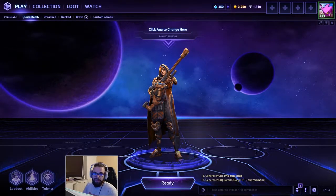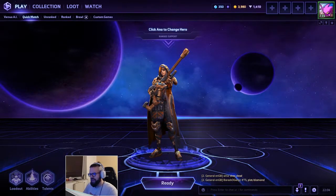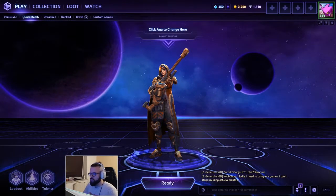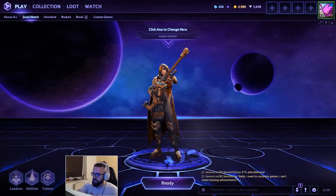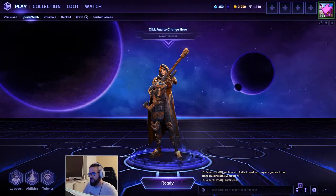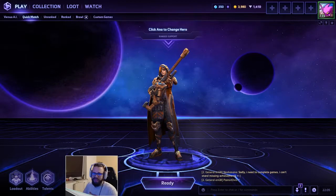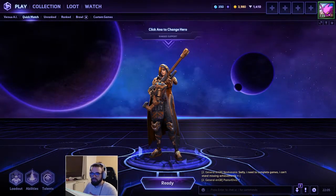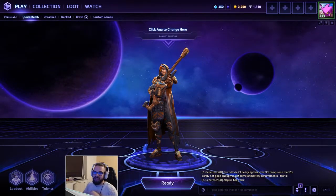I've been spamming a lot of supports — you guys know me, I love my supports. I've been having plenty of fun with Ana and Alexstrasza and more, but Ana has been my bae. I decided to record some gameplay with her. She only has one build at the moment — I believe the only viable path is the sleep dart build. I just want to show good gameplay, have fun, and hopefully entertain you guys. Let's get into it and share some of my support secrets.